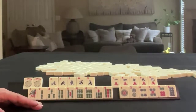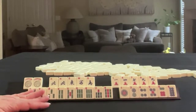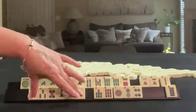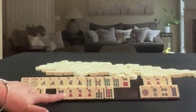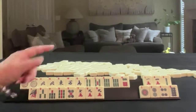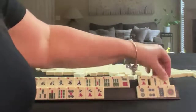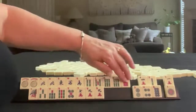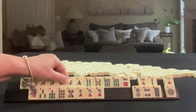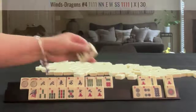If these were my tiles, I would build around the winds and maybe odds — a mix suit hand. We do have a lot of two, four, six, eight. Maybe let the ones go first because we have a lot of two, four, six, eight in there, but we'd have to let all of these go.